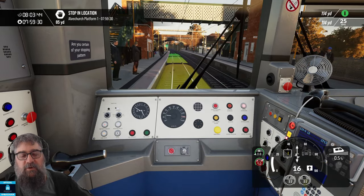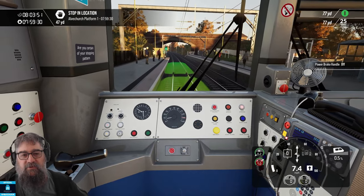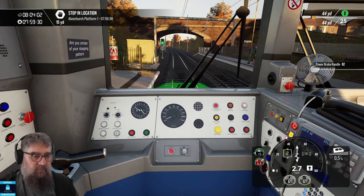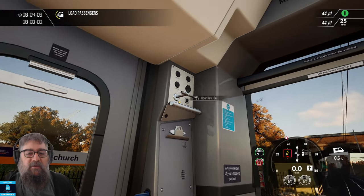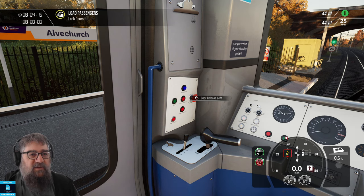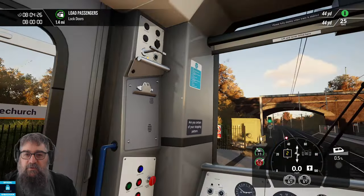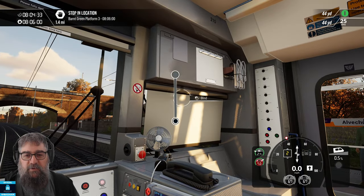We do have variable adhesion on this route — weather and surface dependent — with areas that warn of low adhesion zones. You really need your route knowledge for this one. We'll bring that to a stop and open our doors using the buttons. Note: if you take your key out, the buttons will not work. The stopping times for this train are random. We can also open our windows and lower our blinds.